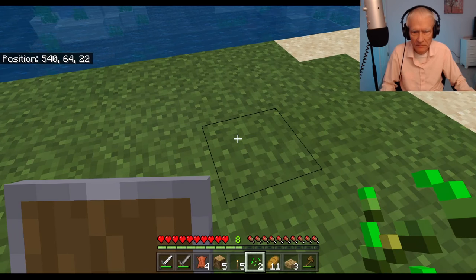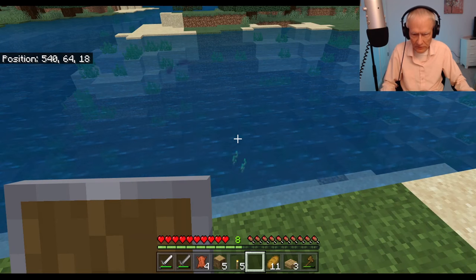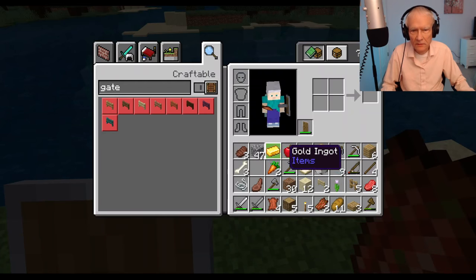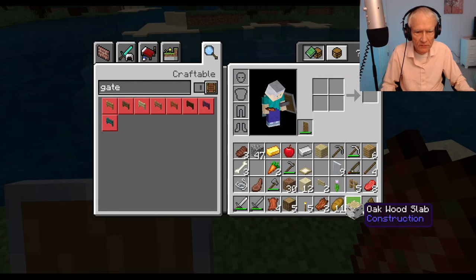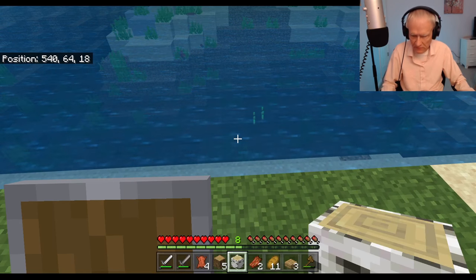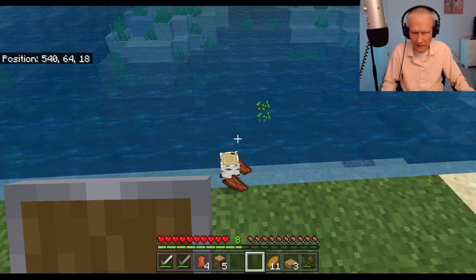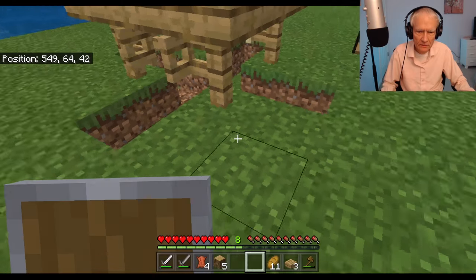Oh look, I don't have time for this. Let me get rid of this — what else can I get rid of? I need to make some space. Put in a flash — a trap door, I'll keep the trap door. I don't think I need a birch log. I need to make some space here. Ditch this rotten flesh — it smells bad anyway, right?